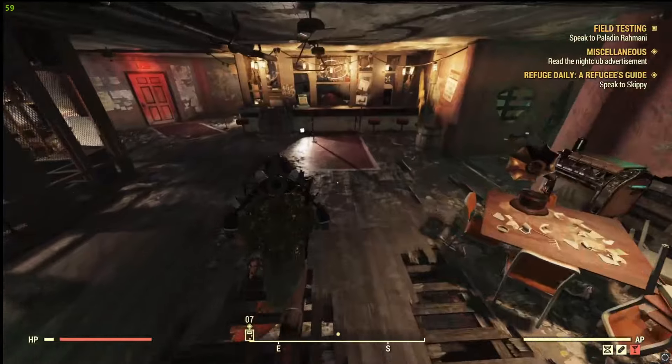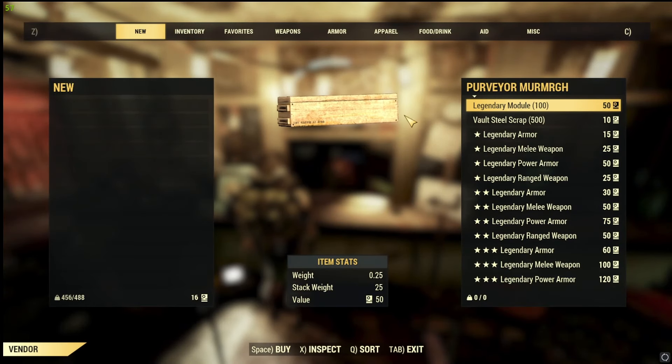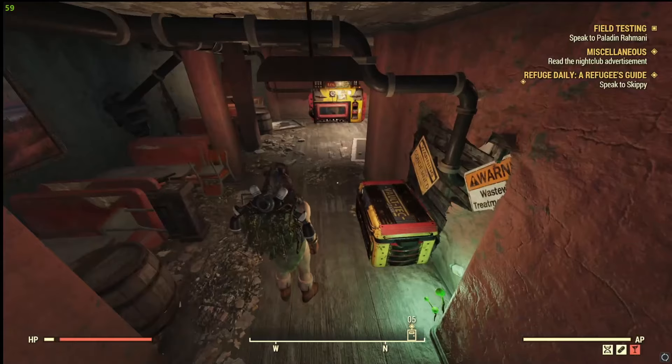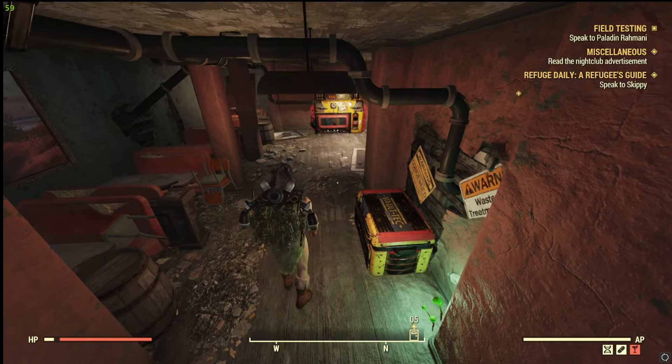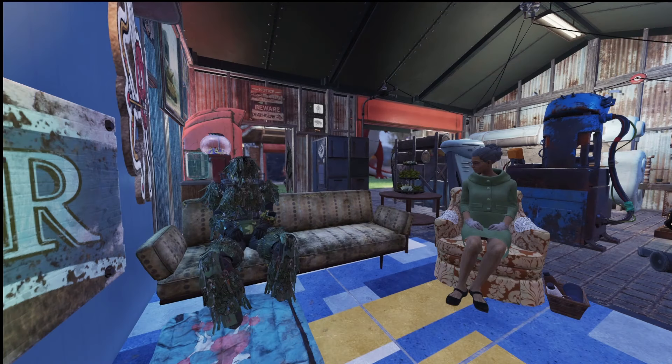What you do with your script is take it to the Mall Rat and open up the trade. You trade 50 script for one legendary module. You'll need roughly about four modules for three-star legendary rolls, which I highly recommend looking into as you build up your legendary repertoire.